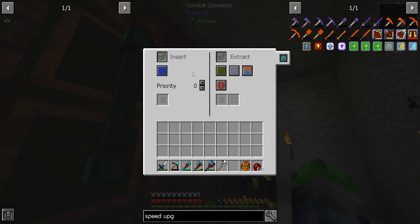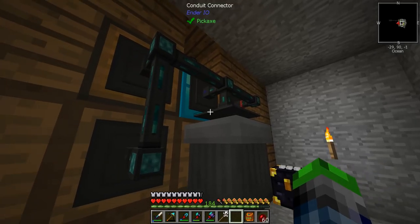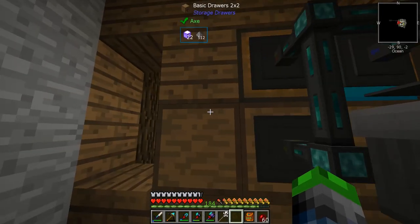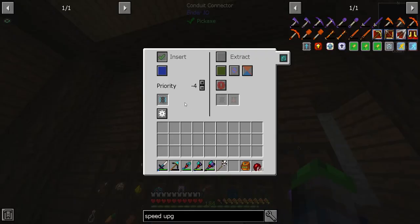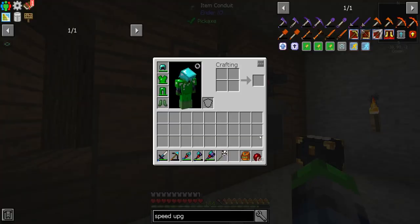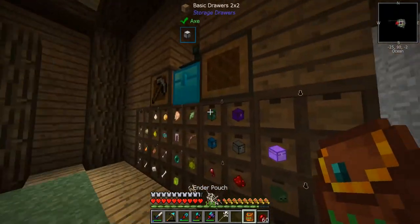Insert on blue, priority of five. This should be a priority of negative five and this should be a priority of five, because we want to check this first before going into the other one — that's where we're messing up. So we'll try to put it in here; if it can't, it'll just throw it in the trash can. This whole system is pretty much done.